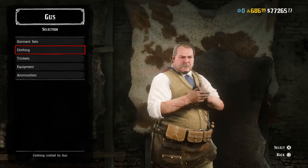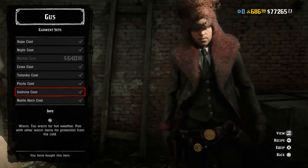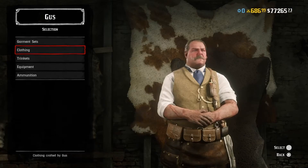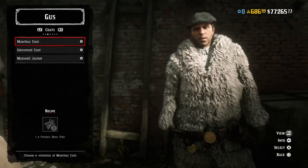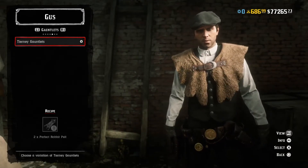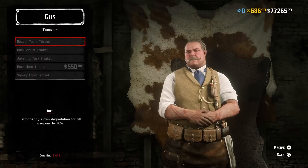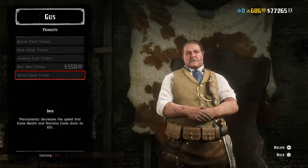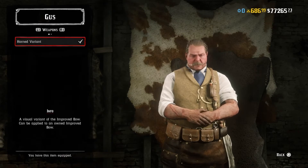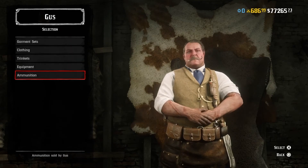With the trapper in Red Dead Online being Gus McMillan, you can buy a variety of things. If you decide to kill the legendary animals, you can get some nice clothing from him, and there are many more clothing options from the various legendary animals. You can also get clothing from regular animals, trinkets similar to talismans from story mode, and ammunition for your varmint rifle, elephant gun, and bow and arrow. You can also get a new skin for the improved bow and arrow.